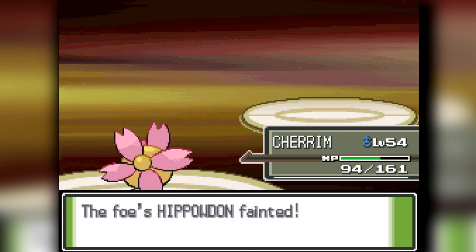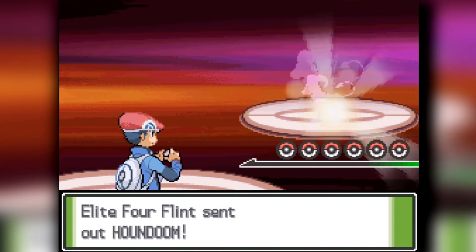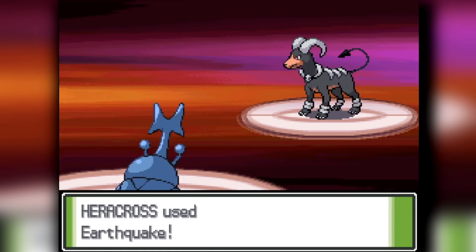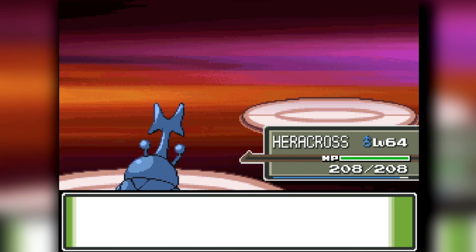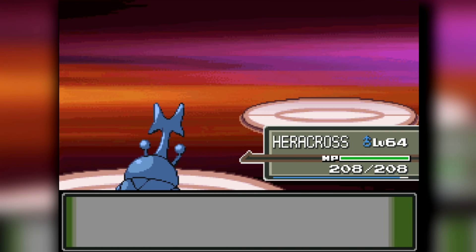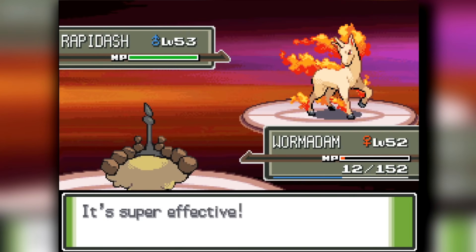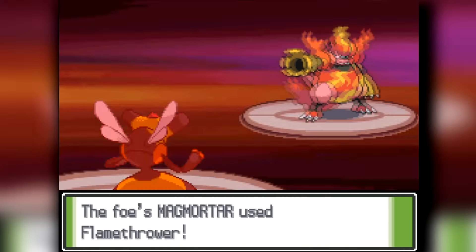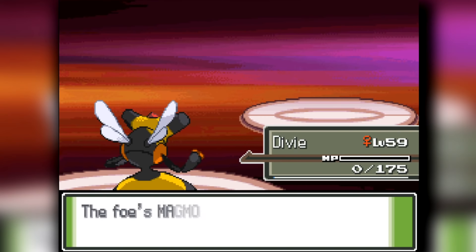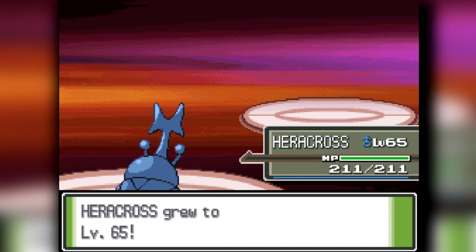Next is Flint, the third Elite Four member — a Fire-type specialist. I send out Heracross first; it knocks out Houndoom very easily. Flareon comes out — Earthquake obviously knocks it out as well. Flint sends out Rapidash; I send out Wormadam, which actually knocks out Rapidash — finally it does something useful. Magmortar comes out — I send out Vespiquen and Destiny Bond it, taking down Magmortar. Finally, Infernape gets knocked out in one hit by Heracross. A pretty clean sweep — we destroyed Flint pretty well.